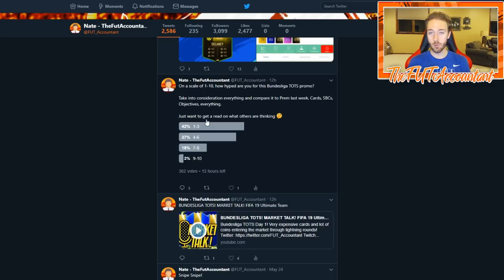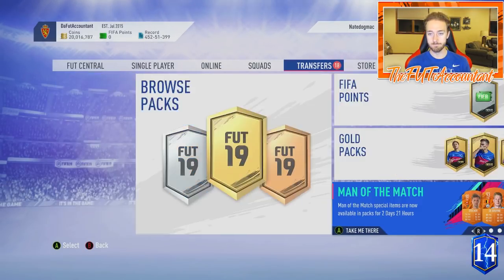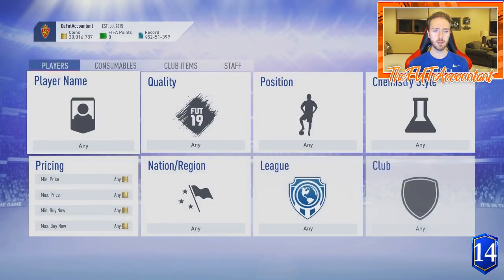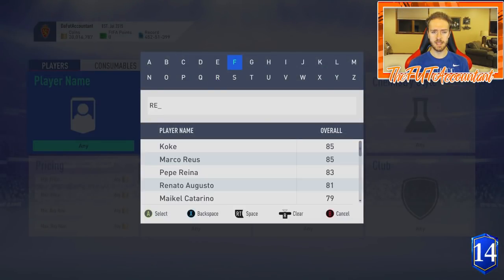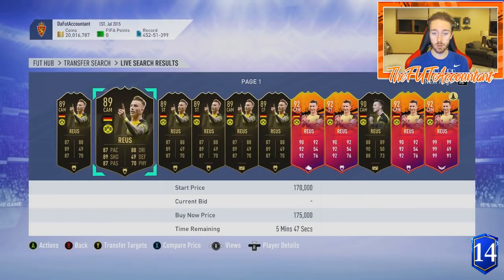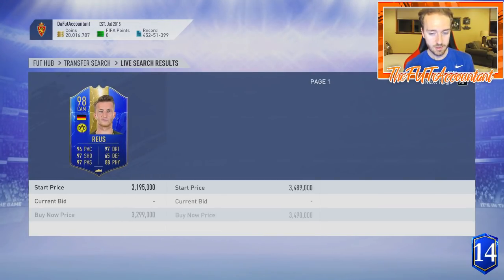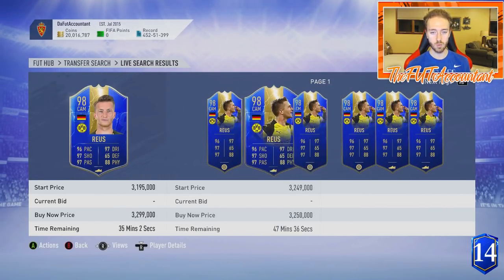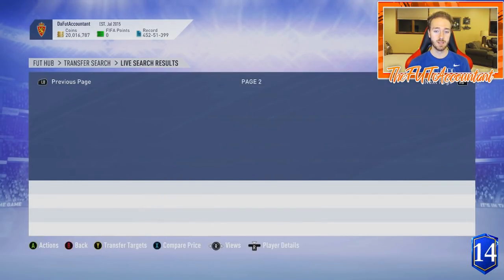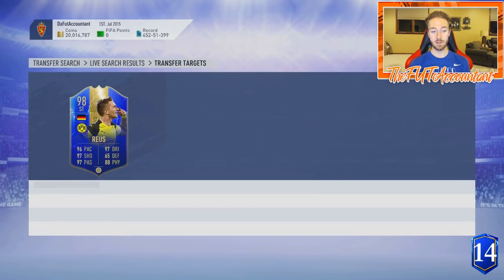Market-wise, I think we can actually use that information to our advantage with some of the prices of these TOTS cards — some of them are just outrageous. It's honestly just because pack weight is low because people aren't opening packs and EA thought people were. So the rate they started to drop them on the market, they're not dropping enough for people to want to use them. Royce is now around 3.09 million, and I have one on my transfer targets that was just under 3.1 — so he's dipping down a lot.